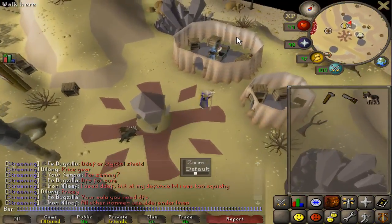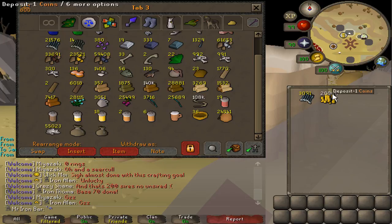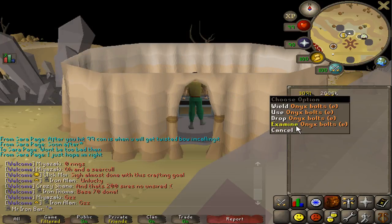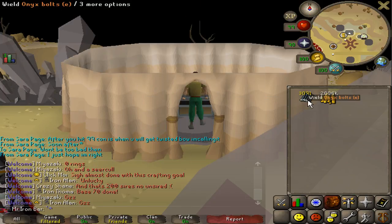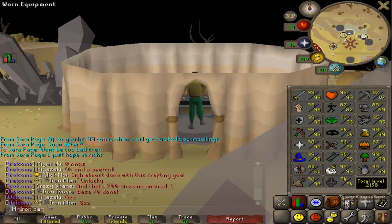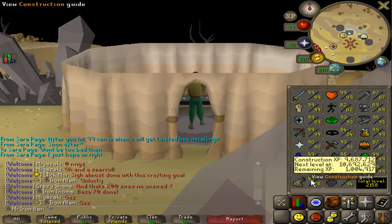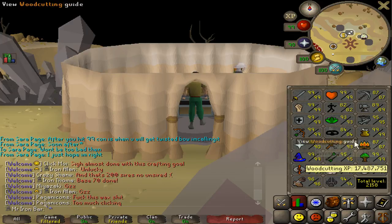I have to stock up on teak planks again. After a lot more construction, that 14 mil GP stack is pretty much down to 3 mil now. It is time for me to start alching once again — this time, 3,000 onyx bolts, the best stack I have. My plan is to do 1,000 a day for 3 days while I'm doing agility, so I can pace myself and get enough money for the remainder of the construction grind. I have about 1.4 mil banked in extra resources, so I only need about 2 mil more worth of construction supplies — that's about 22,000 more teak logs to collect.